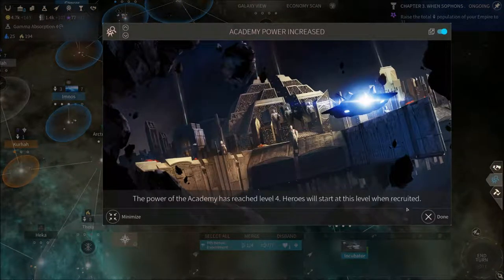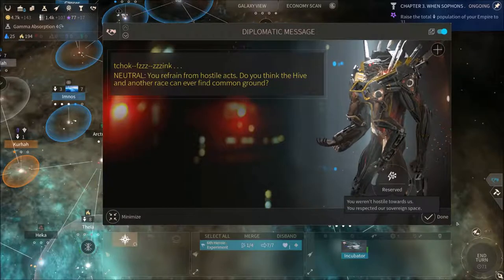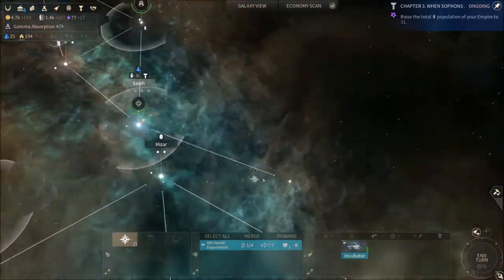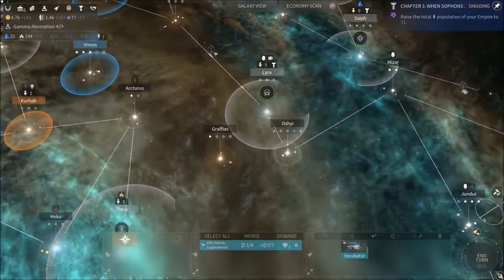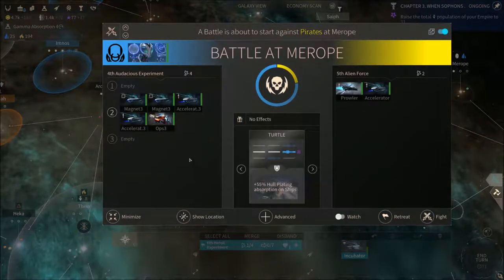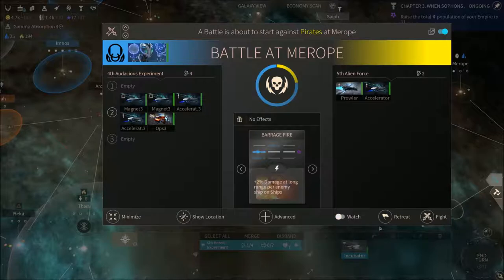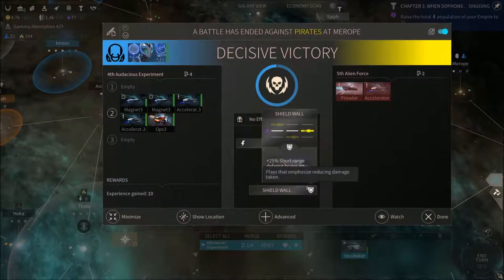The next time we get a hero it's gonna be level 4. We're gonna fight — these are the quest pirates, not usual pirates — no need to watch it. We see no reason why we would lose any ships at this juncture. We barely got scratched, so that's fine.